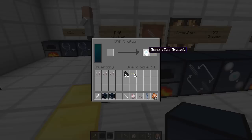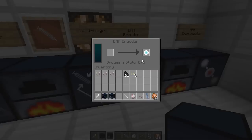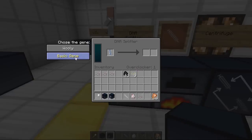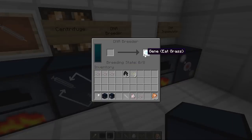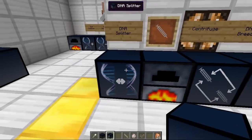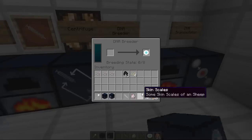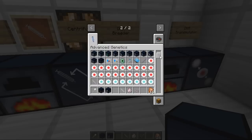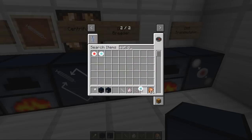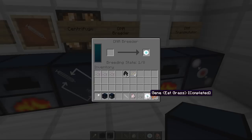From the original one we chose eat grass — we've got an eat grass gene. You need to take these genes and put them into the Gene Breeder. On the right-hand side it's going to need eight other cells of either the same type or basic. When you put eight basic genes or eat grass genes in with the eat grass gene, this will turn into a completed one from a breeding one.